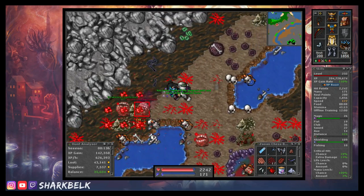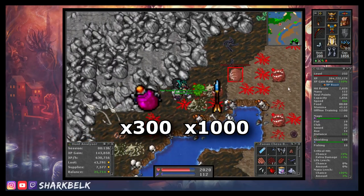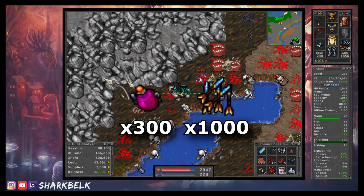In terms of how many supplies you should bring for an hour's hunt here, I would say around 300 strong manas and roughly 1,000 crystalline arrows will do you fine.